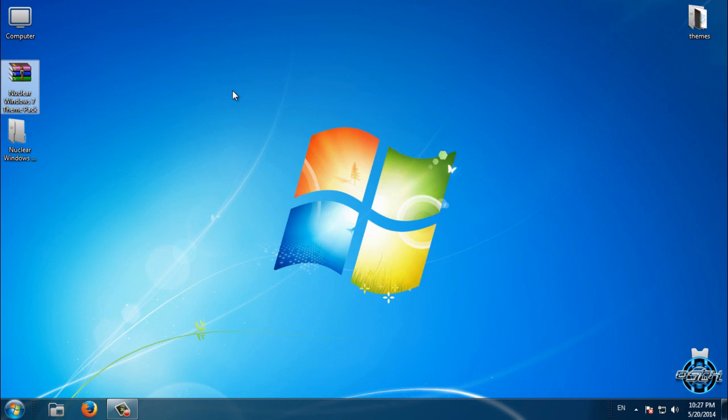Before you start using any custom theme for Windows 7, you need to make sure that your Windows is patched. To learn how to patch Windows 7 to enable custom themes, you can watch my tutorial — the link is in the description. After you patch your computer, you can use any custom theme for Windows 7.